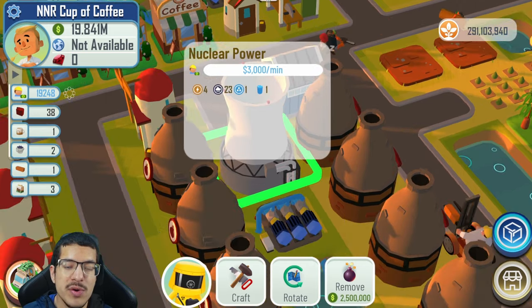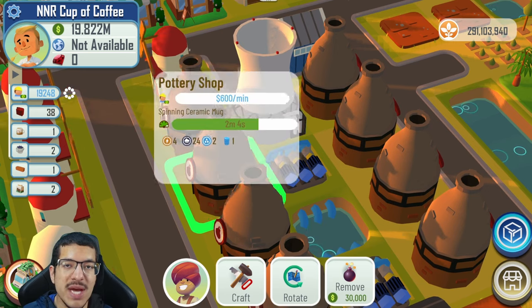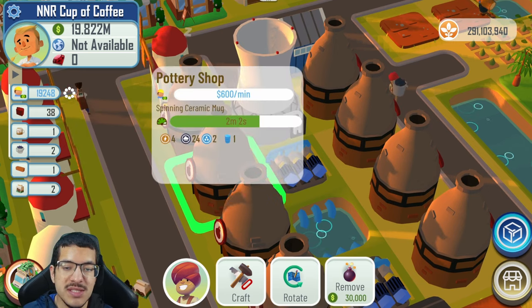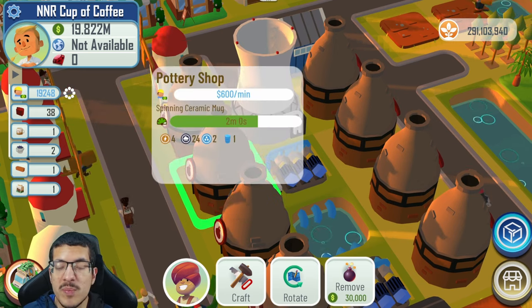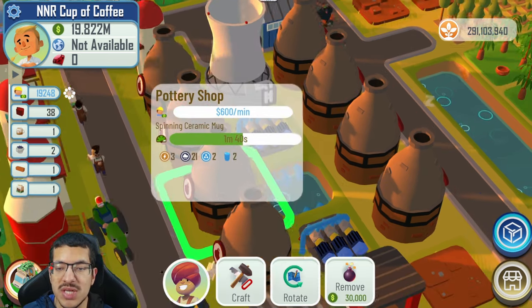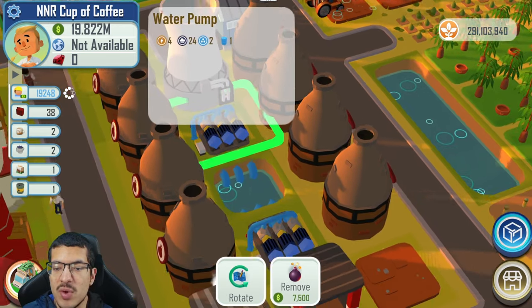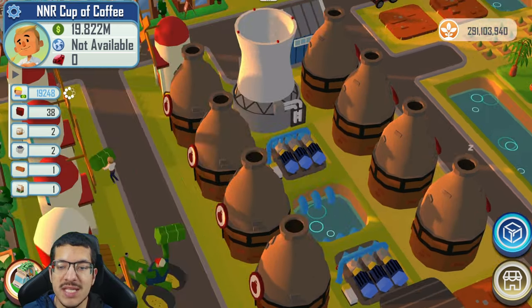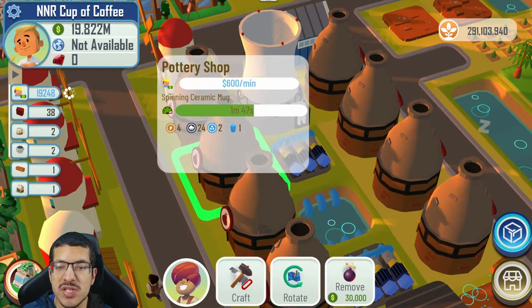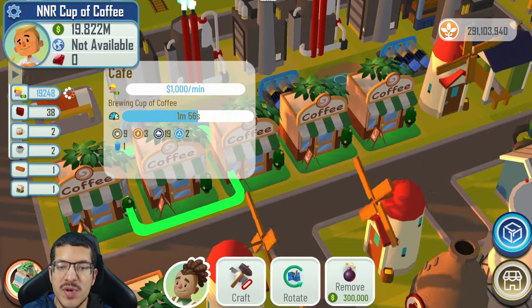The alternative to nuclear power is a wind turbine to manually supply energy, which is cheaper overall but not as efficient — you won't get a good enough production rate to be as competitive. You also want water pumps to provide passive water drums to the pottery shops, which is more efficient.